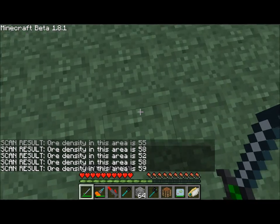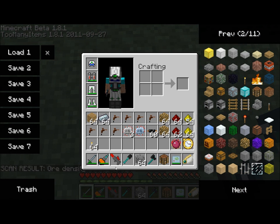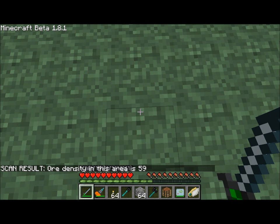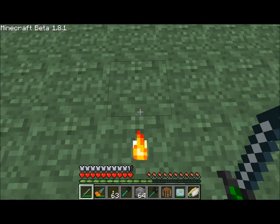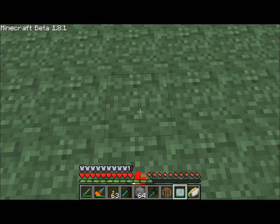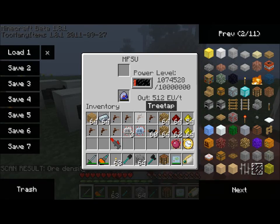The OD scanner scans in a 5x5 radius. I'm going to mark the territory where I found a higher number. The higher the number, the more ore is underneath your feet, again in a 5x5 radius.